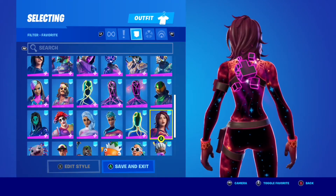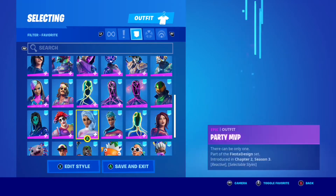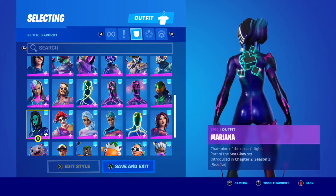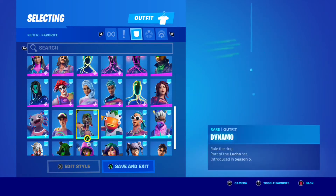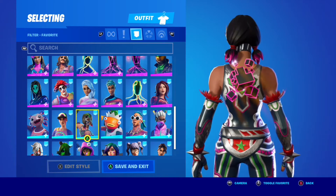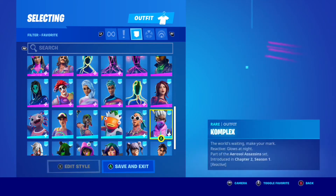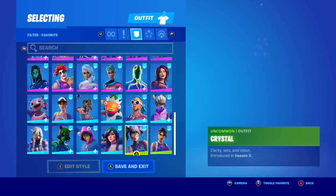I definitely like the Gleam Team pickaxe a bit more, but this is a really cool back bling. I love the floating cubes around it and the geometry in it — it really intrigues me and I do see myself using it quite a bit. Dynamo — love it or hate it, you love to see her. It looks good on Little Fish Stick and King Crab as well.